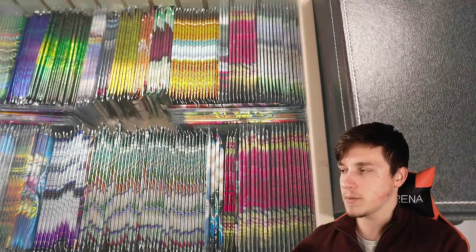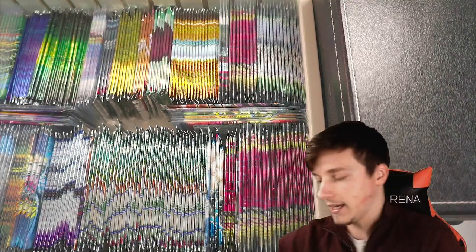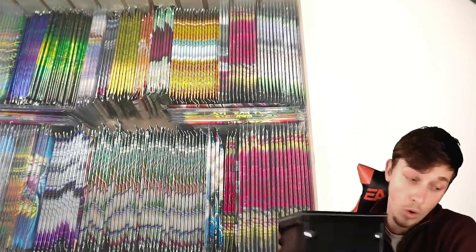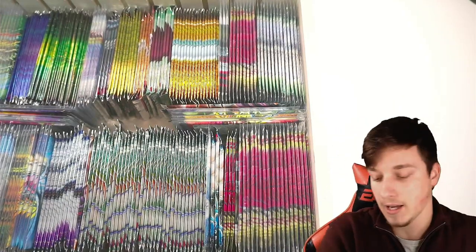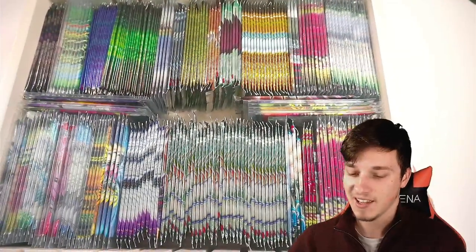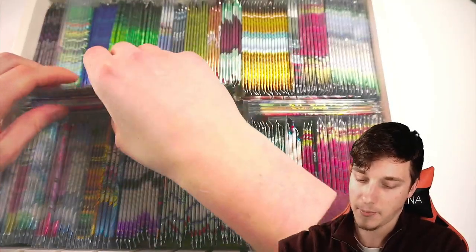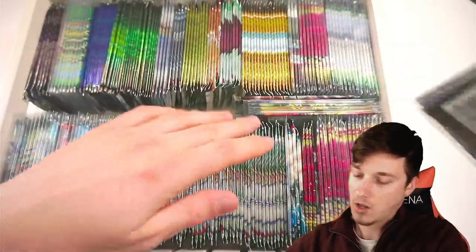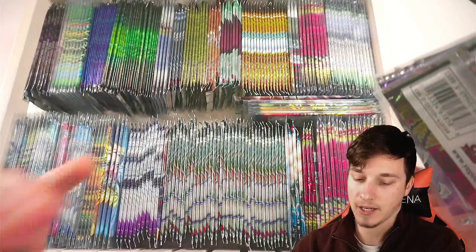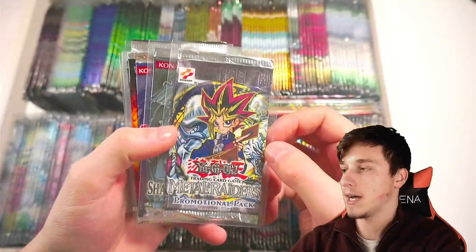I do have some other boxes full of specific packs, so I'm going to put these to one side for now and get into the main drawer of packs. This is an actual chest of drawers that I've had to dismantle to make sure all my packs would fit in. Let's just get straight into it and start pulling out some random packs. These are just assorted pretty randomly, mainly 5Ds packs in here, and then we'll get into GX and all the stuff later as well.